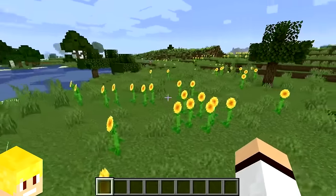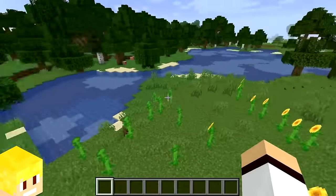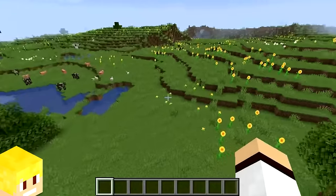All sunflowers found in your Minecraft world will always face east, making them quite useful for navigation.